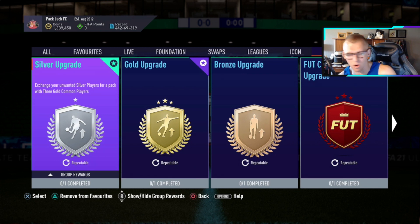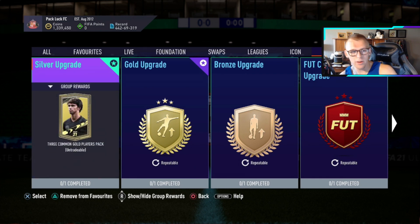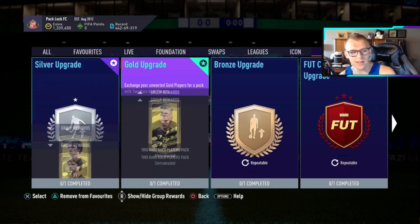As long as we put in 11 silver players, which we can pick up for 150 buy now or 150 bid, we can get three common golds. Not only is this good because you might pack a special card — since we still have a lot of special cards on packs that have common golds — you'll also get common gold cards that are 80, 81, or 82 rated.